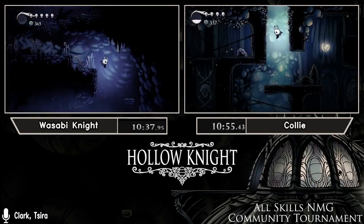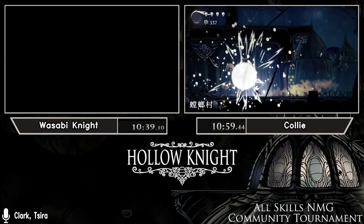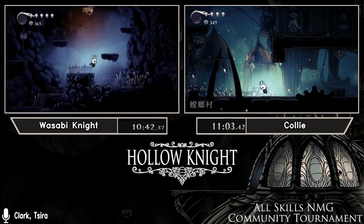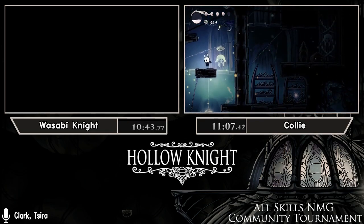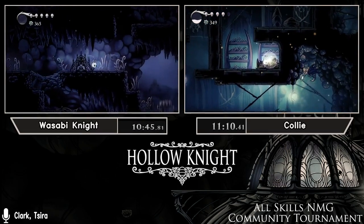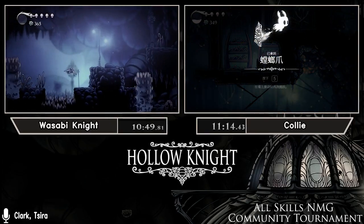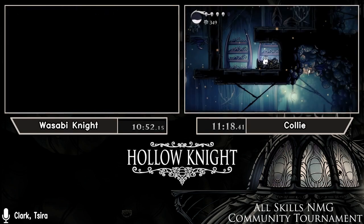Gruz Mother is the second boss and the first one we actually kill. We're hearing that Sobby forgot to turn off his noise for golden splits, because apparently he just golded Claw. Congrats on the gold, Sobby!